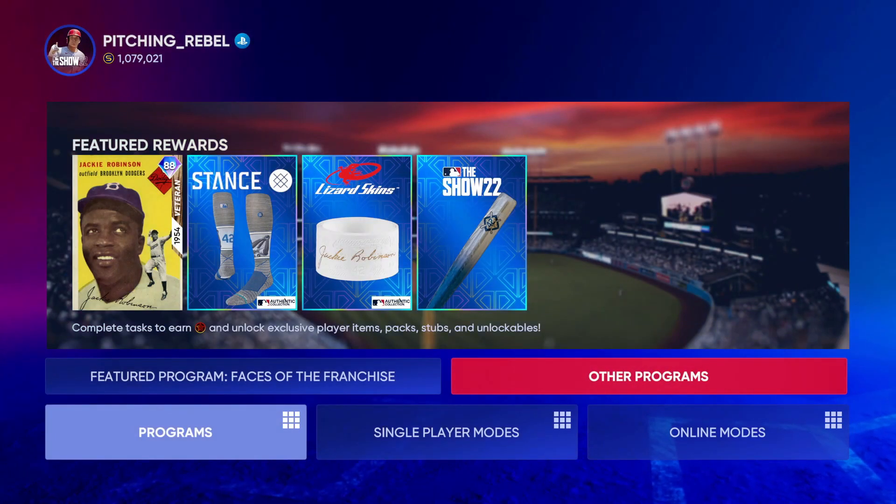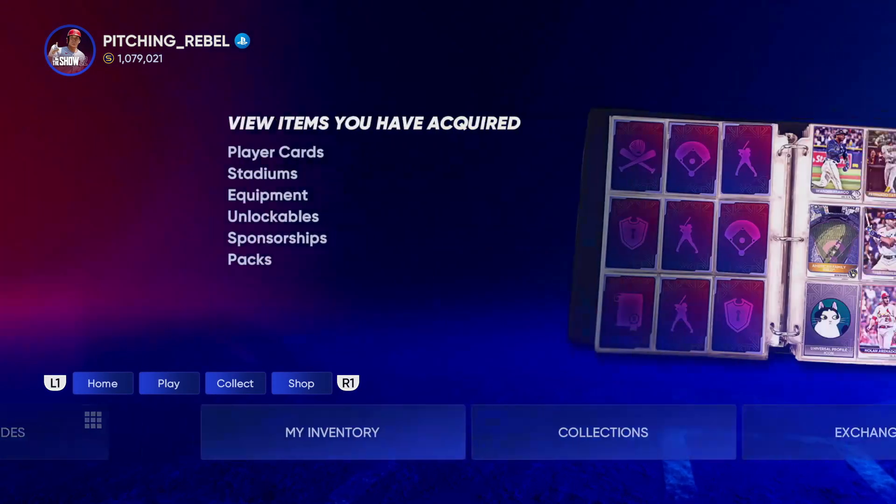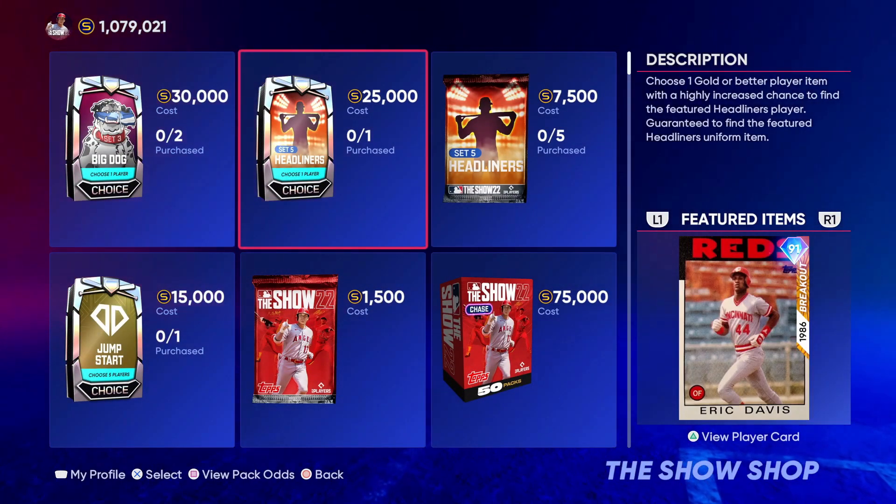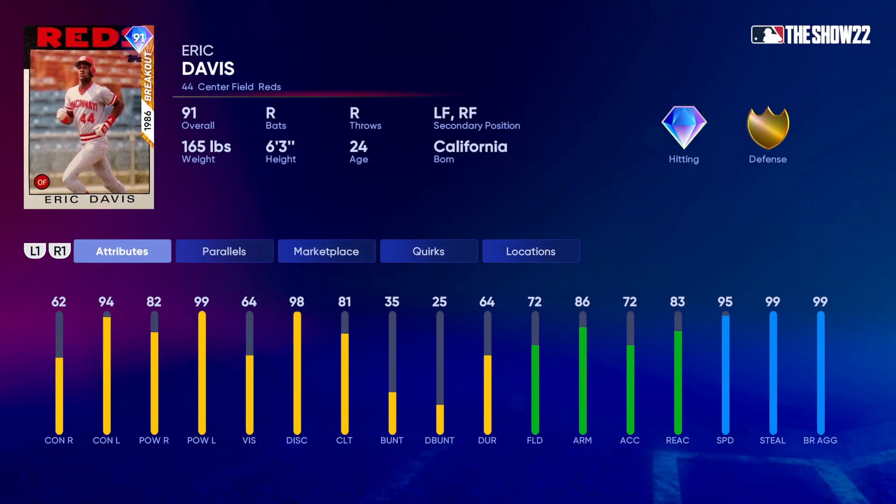Now we'll talk about the packs that dropped today. We're going to Headliners versus Headliners Set Five, where they dropped an Eric Davis breakout card from 1986. He's got 62 contact versus right, 94 contact versus left, 82 power versus right, and 99 power versus left. Eric Davis plays center field primary with left field and right field secondaries, and he's got 72 fielding, 86 arm, 83 reaction, with 95 speed.